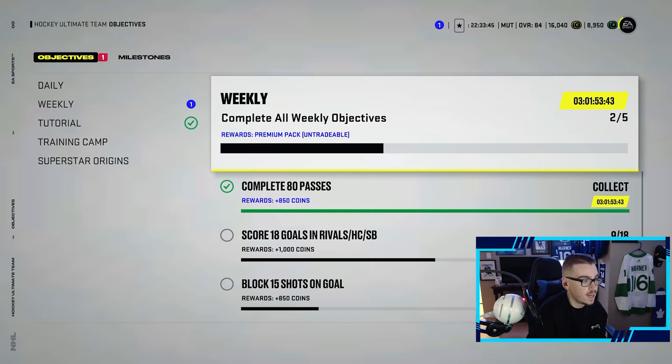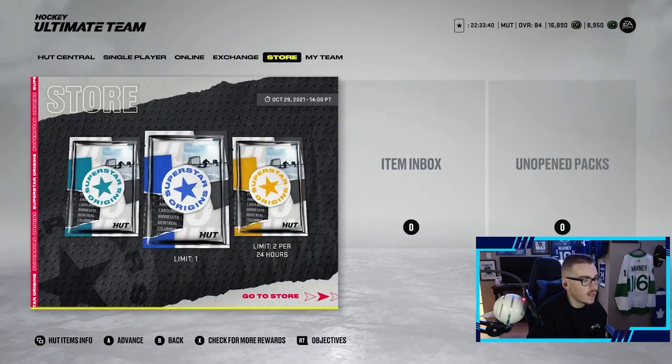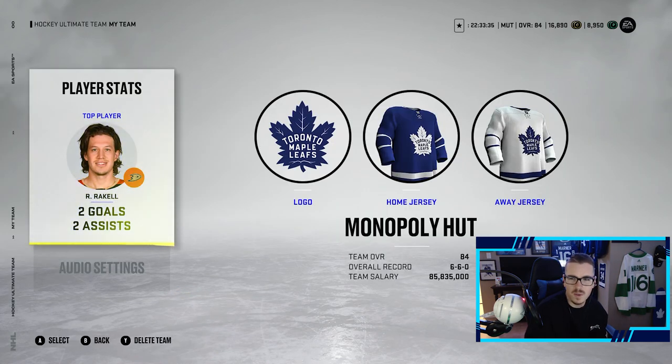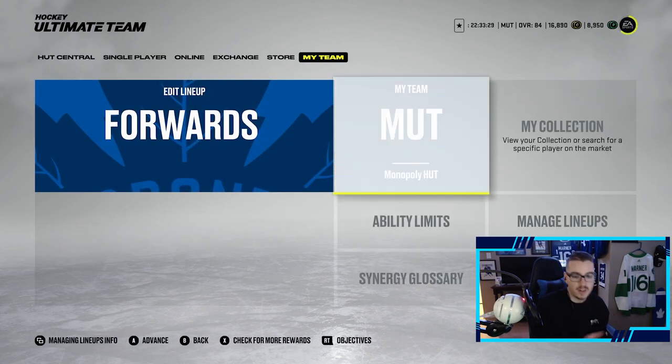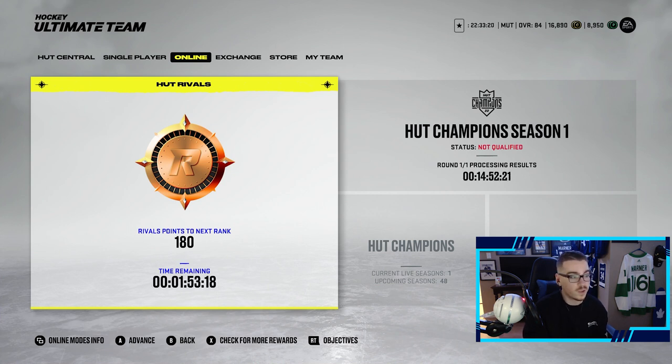I believe we got the loss for that which is absolutely just horrendous. I don't even think that game counted — we'll go check our record. I completed 80 passes which is 850 coins, which is nice. But if that game counted I'm not sure — 6 and 0, wait when do we have six losses? Maybe that game did count and we got a loss. My internet is fine, so weird. I guess we chalk that up as a game, chalk it as a loss, and head back to the board. I'm a little mad, I'm not gonna lie.